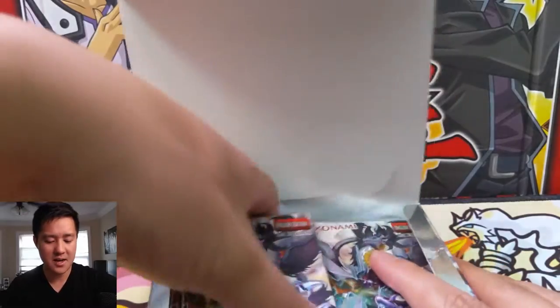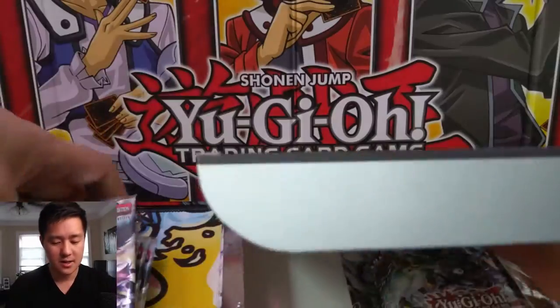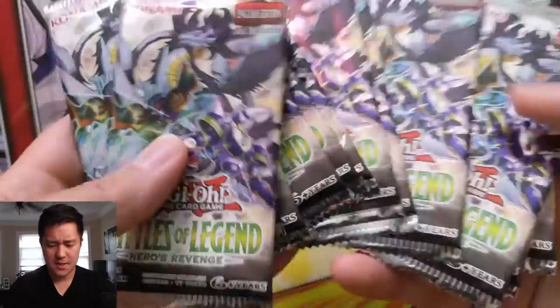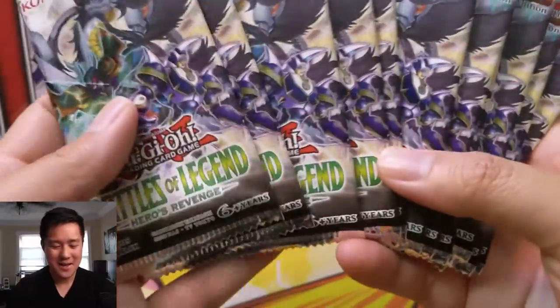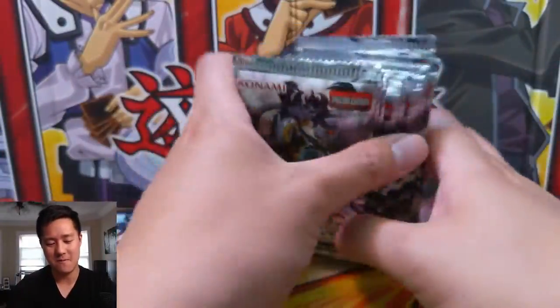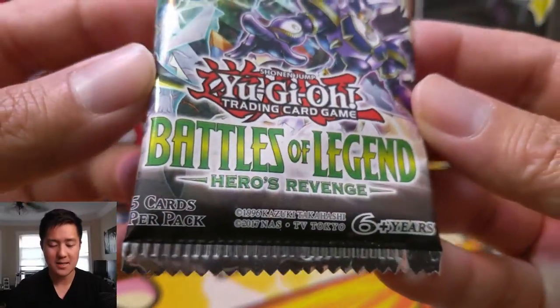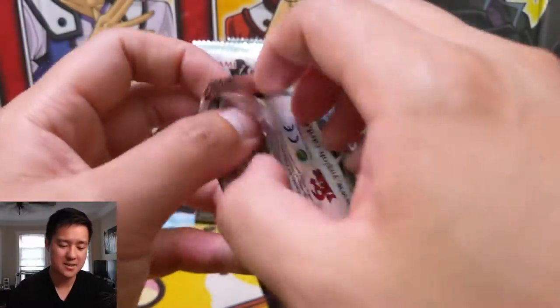We'll go with the left side again to start off. We did very well in the first box so we're going right into it — 15 packs of Battles of Legend: Heroes Revenge. This is one of those five cards per pack sets, so these openings do go super fast but you just get tons of awesome holos.